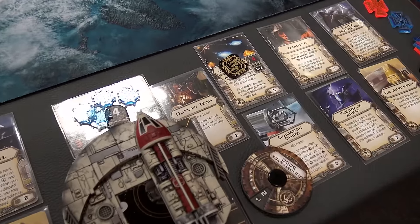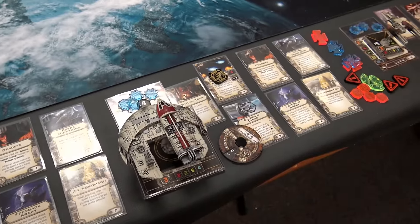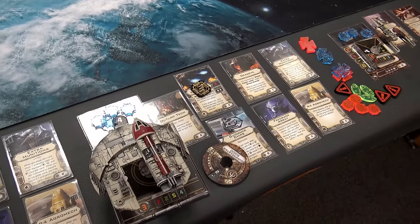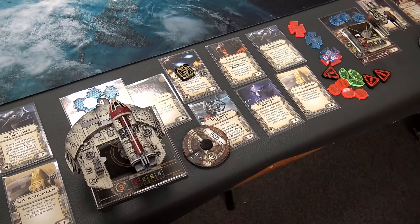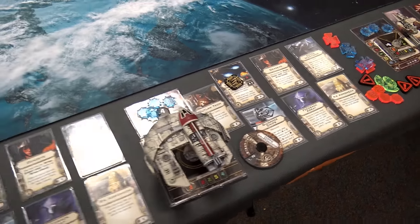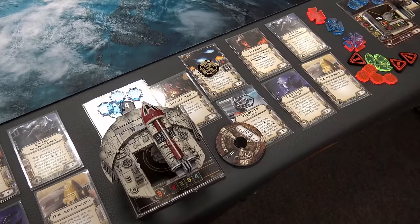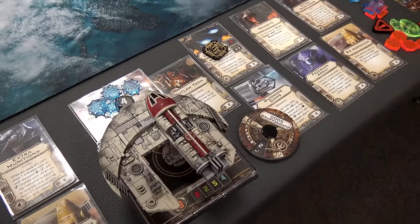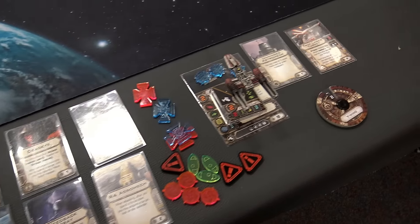And then over on this one here, it's the same exact thing except for Outlaw Tech, which I think really comes in handy because you're always guaranteed that focus token if you do a red maneuver. That way you can activate Deadeye, you can activate target lock — you can do all sorts of fun things there. We're going to see some pro-level tips about how good Deadeye really is, and we'll get to that in the middle of the game.